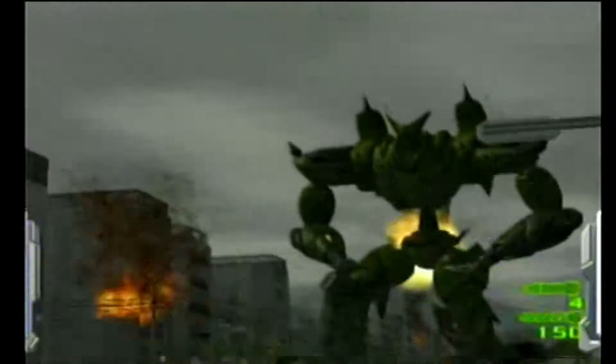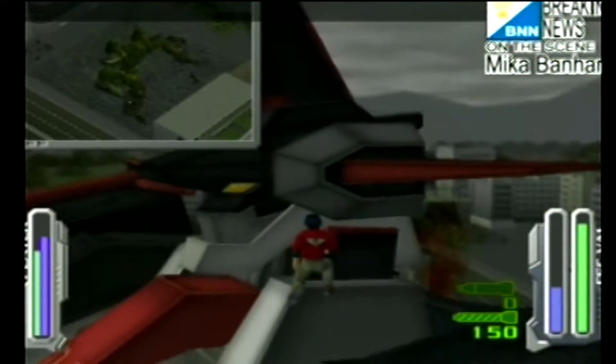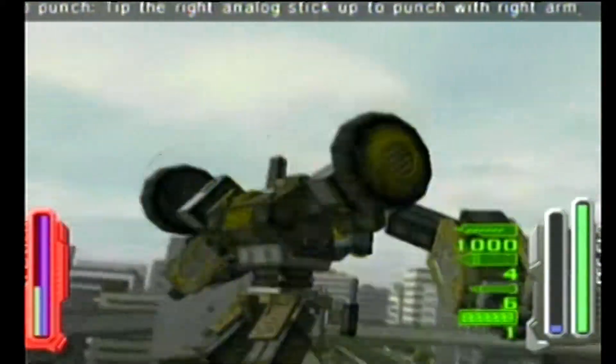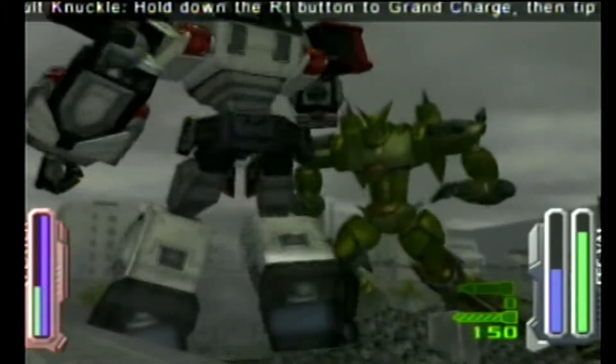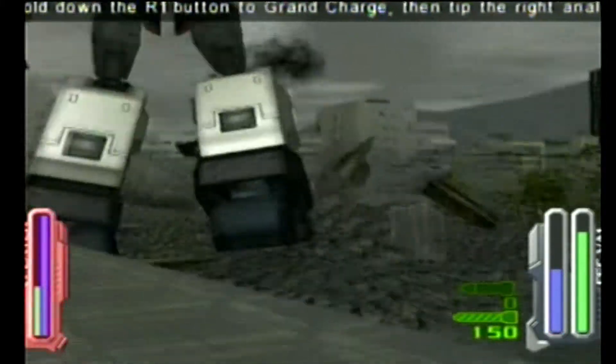As you progress through the game, you'll get access to different robots. There are three main robots in the game. The first one is Vavel. His speed and power are average. His primary weapon is the rocket punch. He can also fly.